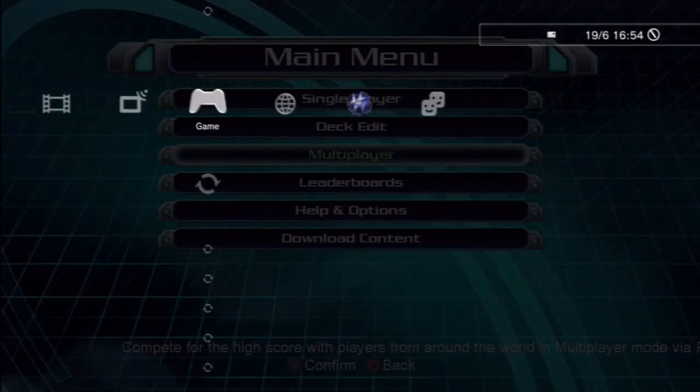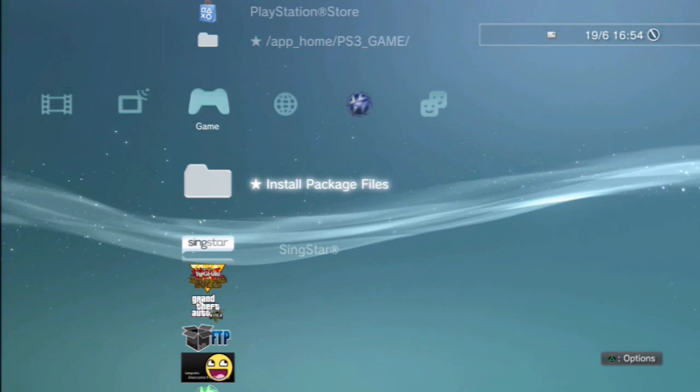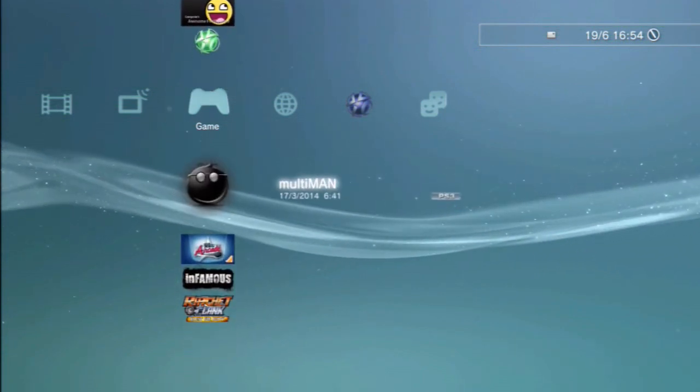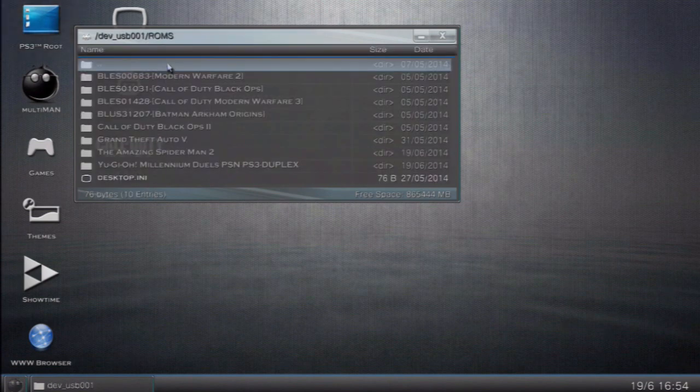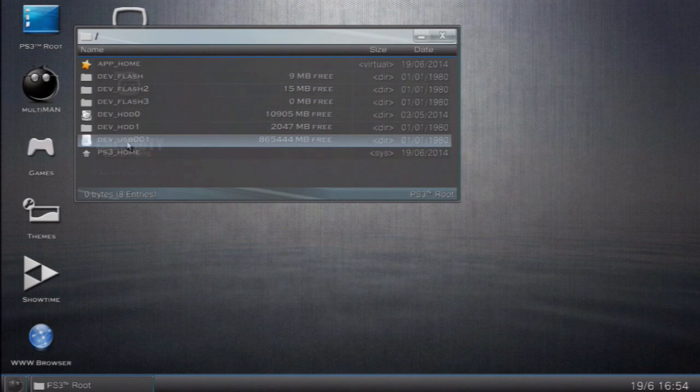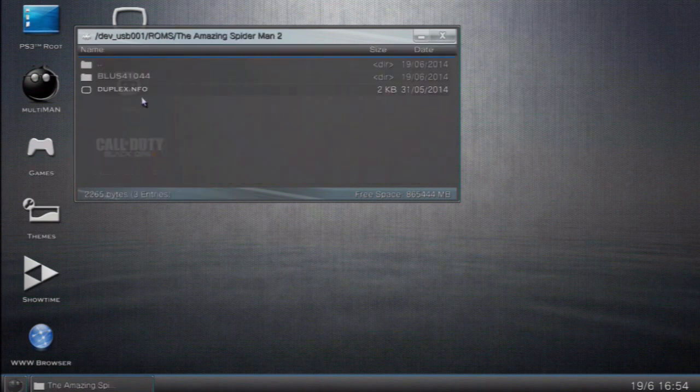I'll fix it up to the XMB menu. That installed game will stay there, like the GTA game. Now to do the other method, you just go back to multiMAN and go back to the same folder. Go back to the USB, back to ROMS, and find the Spider-Man game.